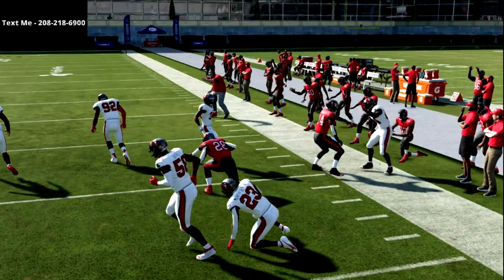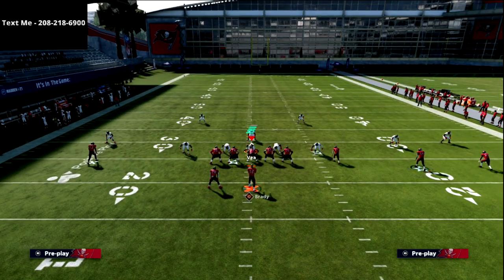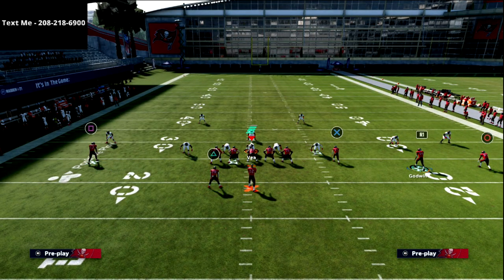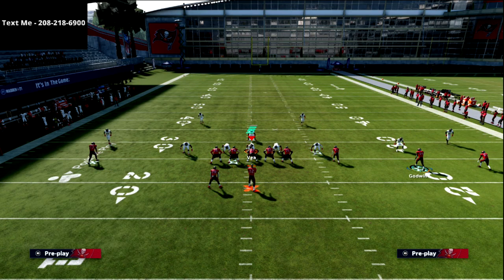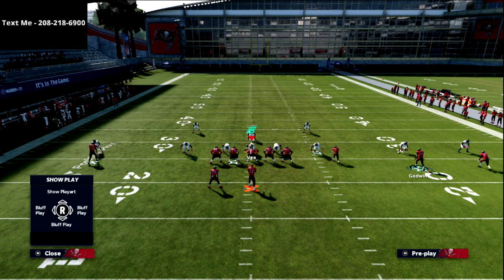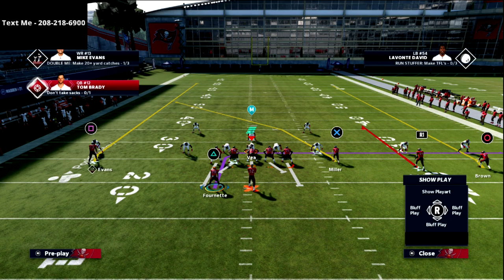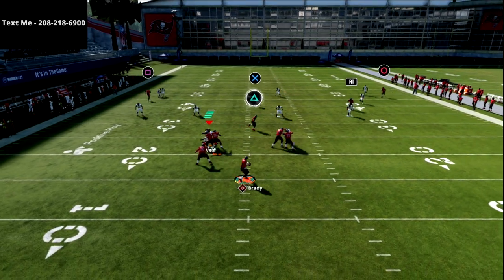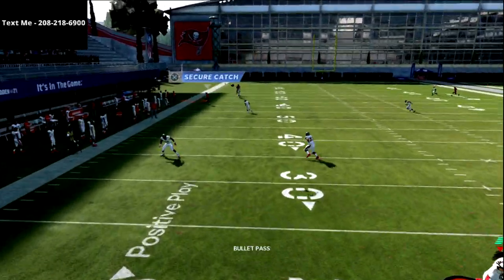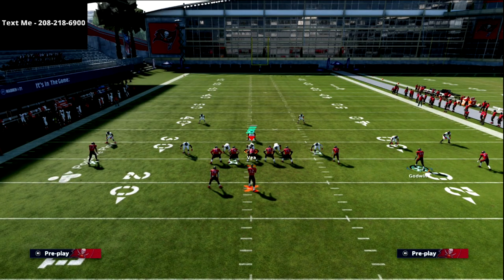If the user goes to the crosser, you've got a high-low read with that curl. The other beauty of this is that if they run Cover 2, your fade's going to get open. The reason I like the curl so much is it makes the X receiver so much better — look at where it sits, now he's got a bunch of real estate to work on the sideline. You can hit the crosser or go to the other play.